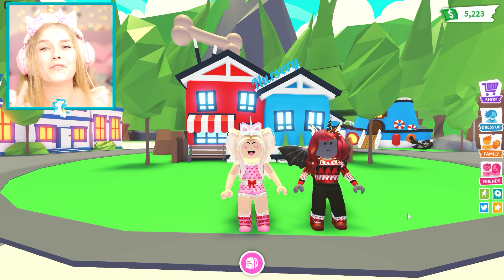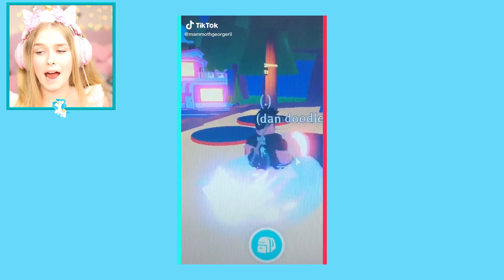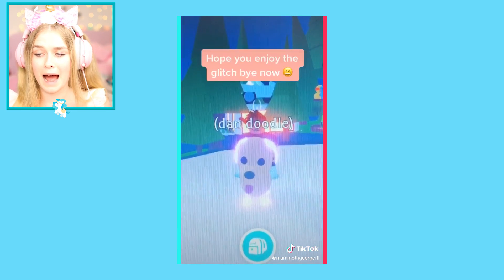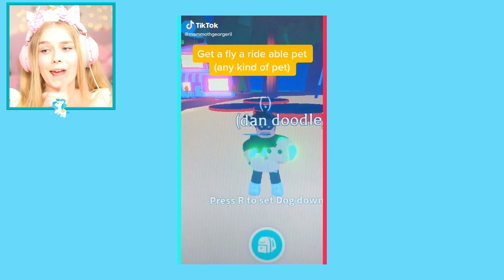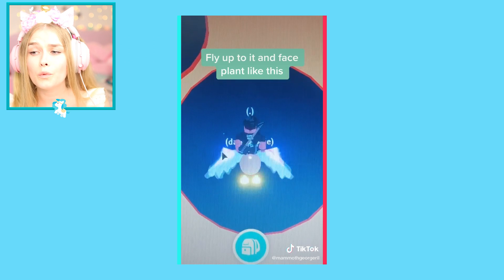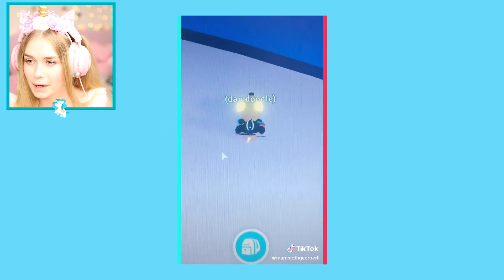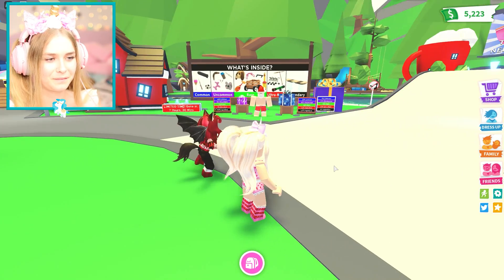Let's get started with the first TikTok — 'Adopt Me glitch part one.' Get a fly-ride pet, any kind of pet. Go up on the bonus pads in the park, fly up to it, and face plant, then click ride. And then you fly — oh my god, he just flew across the map! We need to try this out.